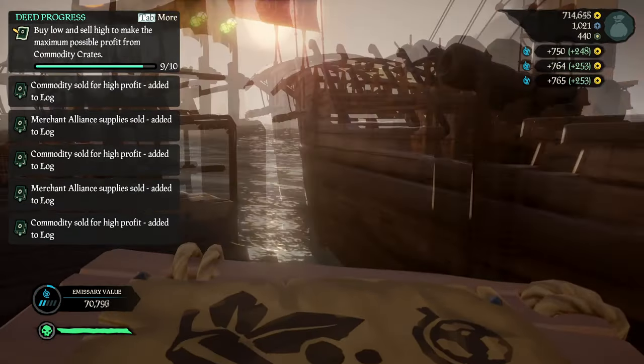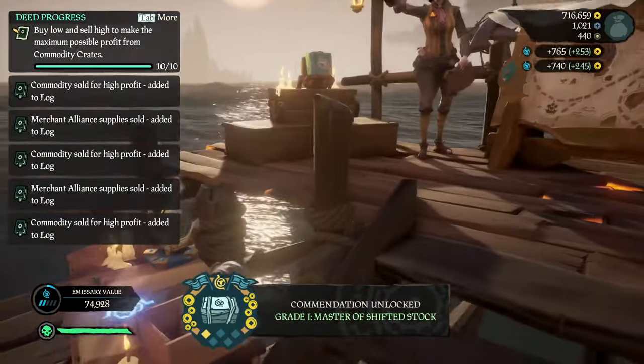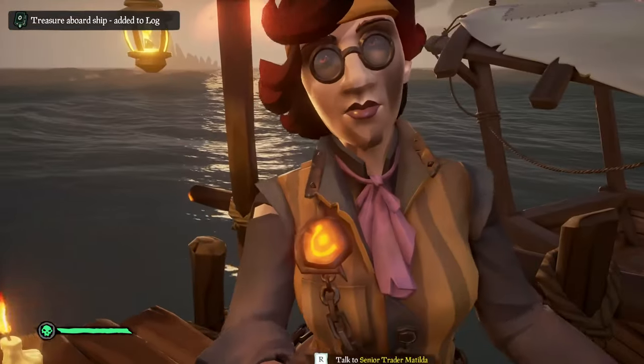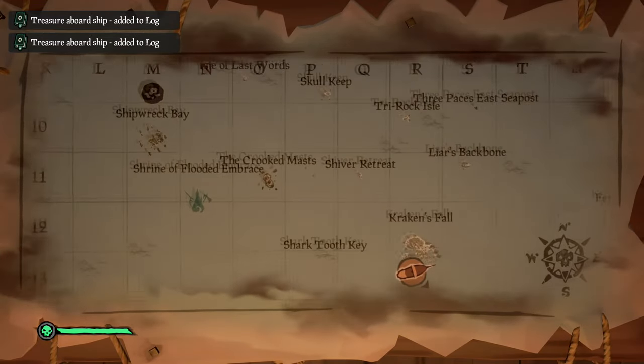Something I didn't take into account was the emissary flag bonus. If we got the flag to grade 5 then selling these crates could get extremely lucrative. We bought out the stock of unclassified gemstones from Morrow's Peak and set a course to the Dagger Tooth outpost that required them.